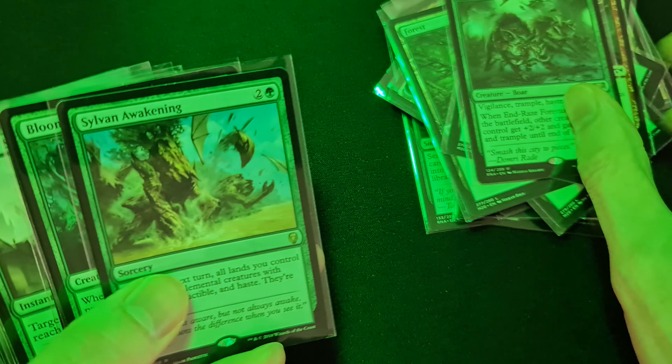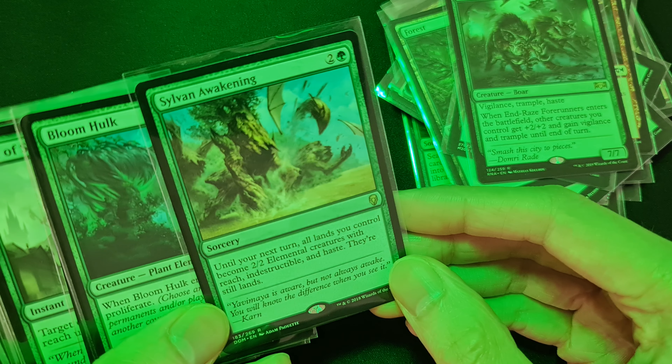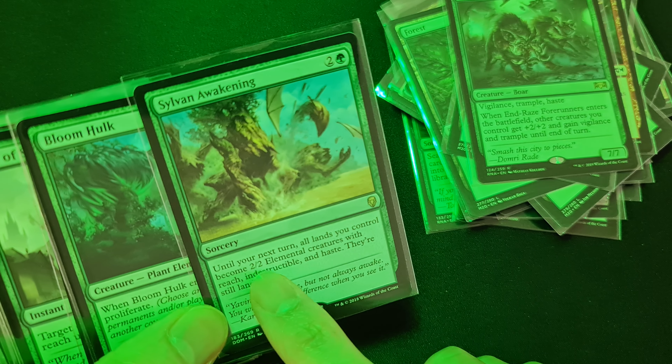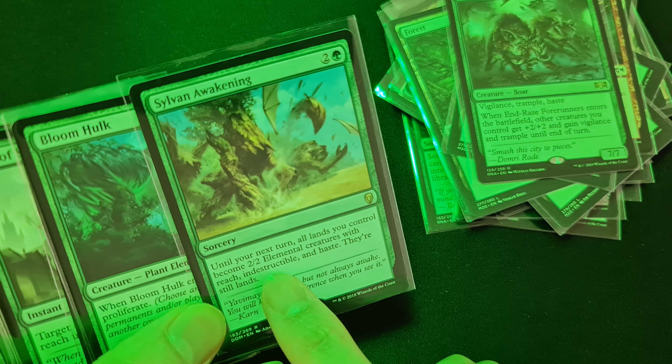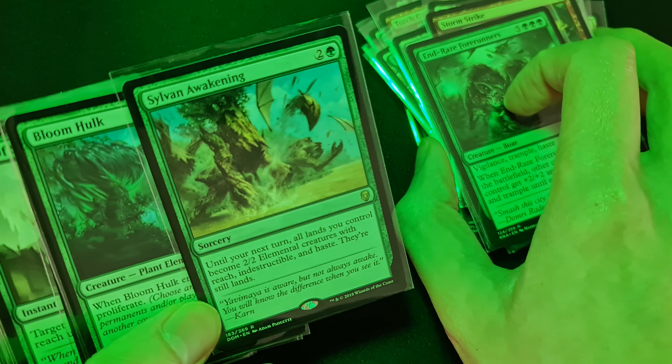Sylvan Awakening: until your next turn, all lands you control become two two elemental creatures with reach, indestructible, and haste — they're still lands. I think that's why I have so much land in this deck.